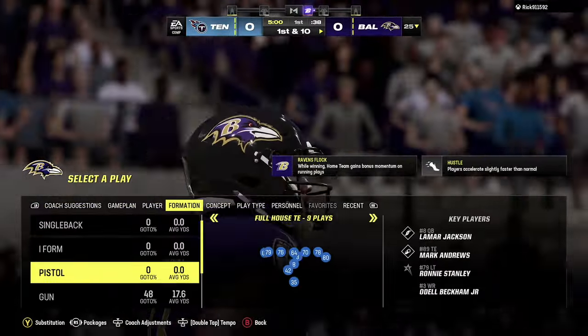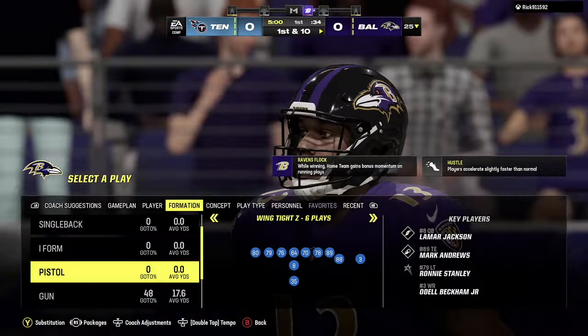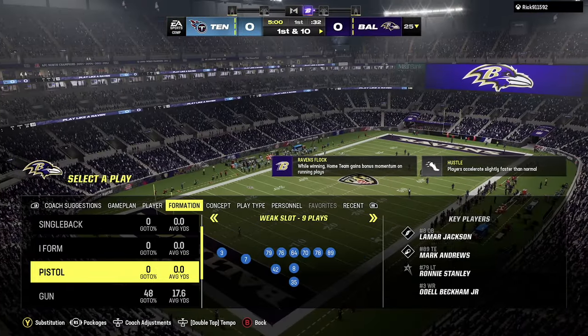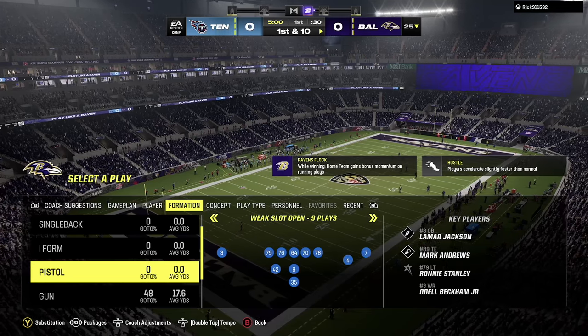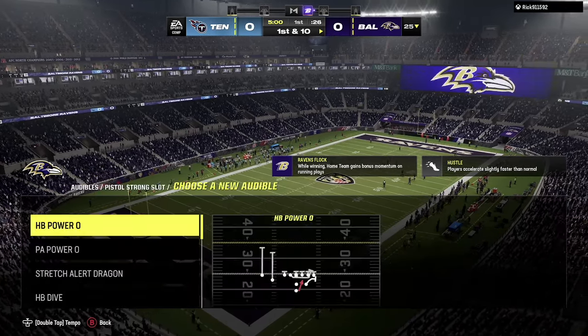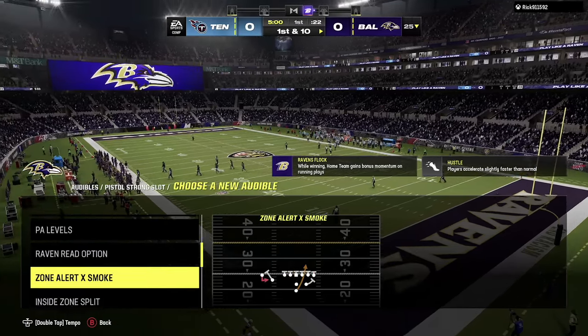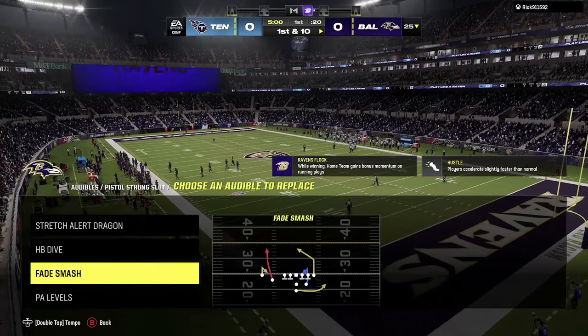We're going to be using Baltimore. Obviously, you need a mobile quarterback. We are going to be using our boy Lamar Jackson, and he definitely fits that description. We are going to be running the Pistol Strong Slots formation. This is actually in the Baltimore Ravens offensive playbook, and conveniently enough, there are some really good run plays.